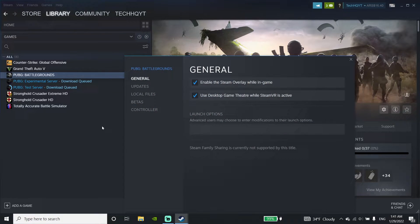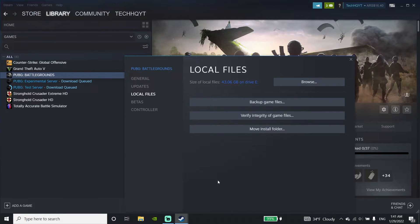Then click on OK, and now just go ahead and click on PUBG Battlegrounds again, then go down and click on Properties, then click on Local Files again. Now just go ahead and click on Verify Integrity of Game Files and verify your PUBG Battlegrounds files. This is the first method to fix PUBG Battlegrounds non-launching or not opening.